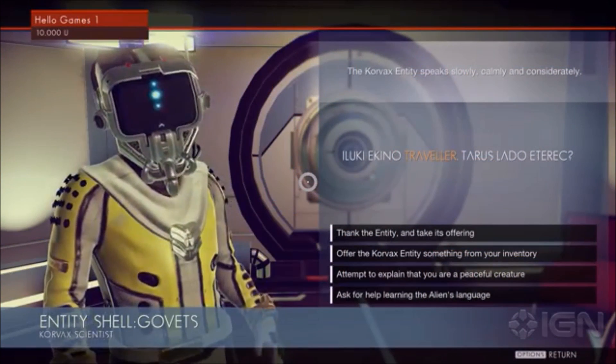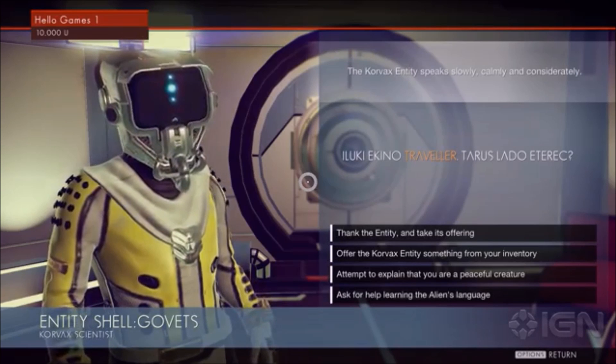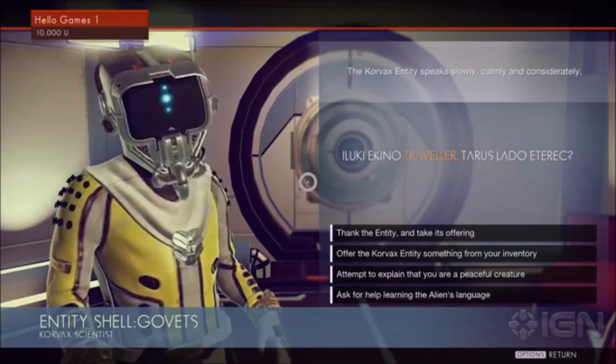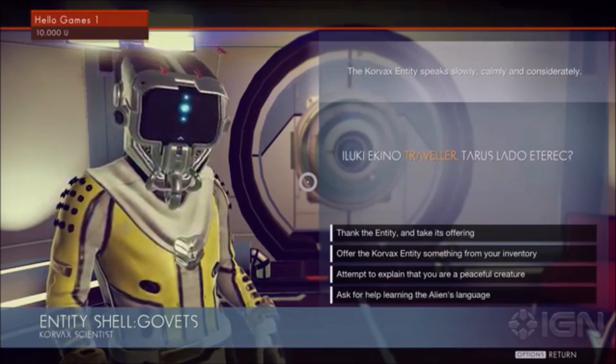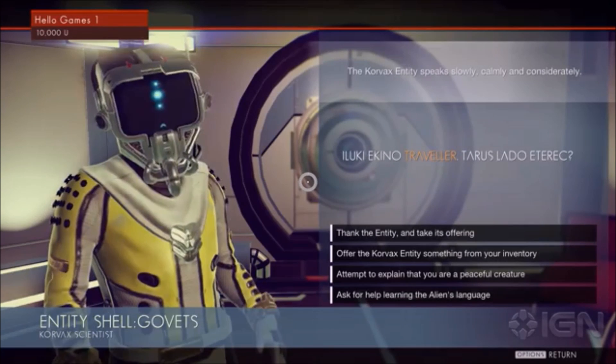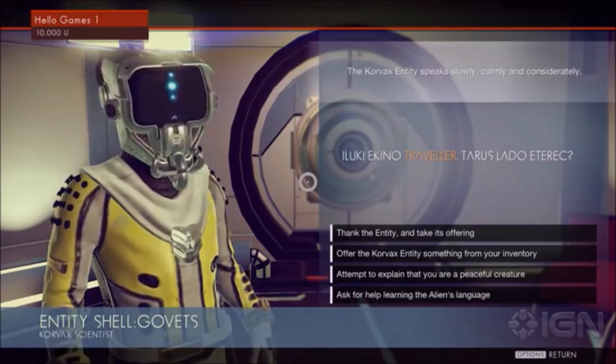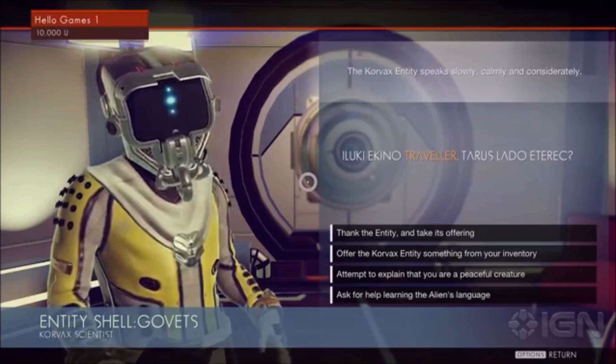'The better I interact with him, the higher my standing gets with that particular race. And different races have different attributes — some are scientific, some are kind of combative. And depending on how I'm playing, I might want to make an allegiance with one or another. For instance, I might be a trader, so I'll favor a trading race and get tech from them — that kind of thing.'